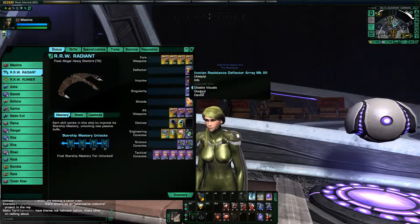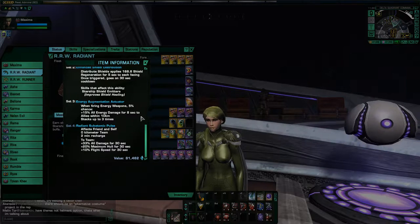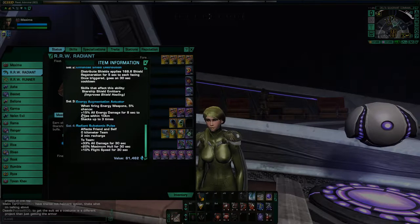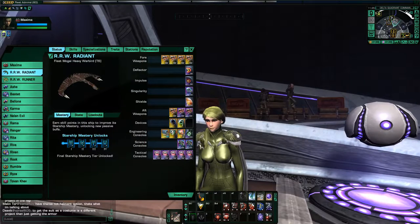For the three-piece Iconian set, the set bonus is the Energy Augmentation Actuator — and this is a really great set bonus, which is why the Iconian set is so popular right now. It gives you a 5% chance when firing all energy weapons to increase all energy damage by 15% for 8 seconds. And it hits all of your allies as well, and it stacks three times. So that's a very nice three-piece bonus for both you and your team.